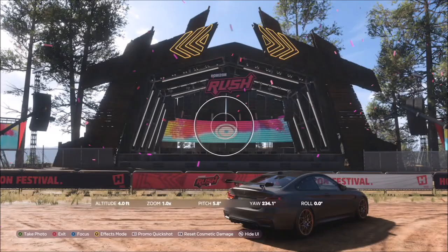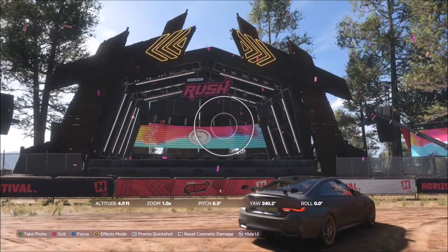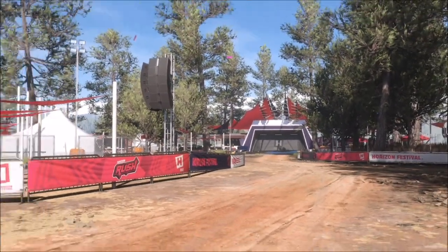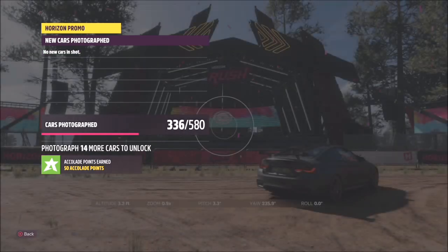Similar to the main stage in Forza Horizon 4, it's literally the big music stage center there. Once you get over here, just line up your car in front of the stage and take your photo. It will pop up with two tick boxes — one saying you've taken the photo in a track toy, and one saying that you have taken it in front of the main stage, and not in front of the garage door.